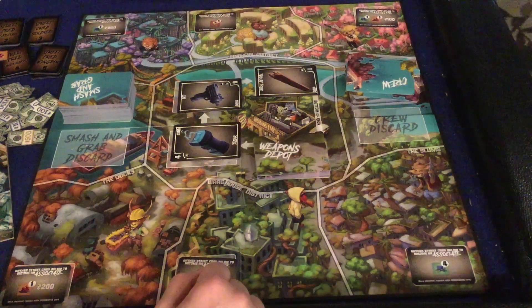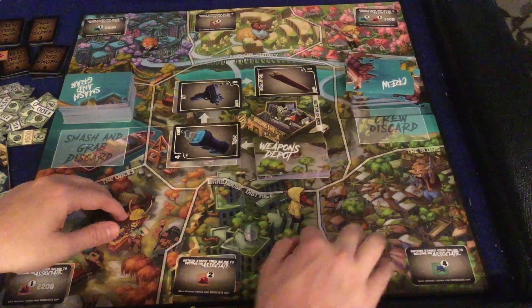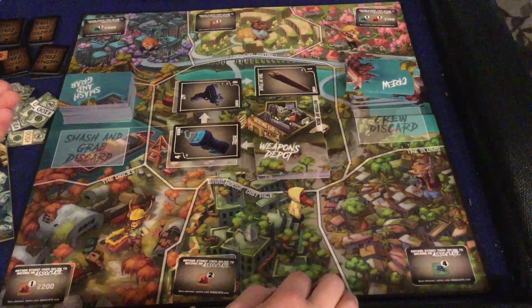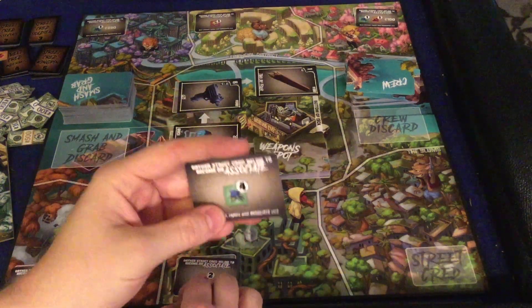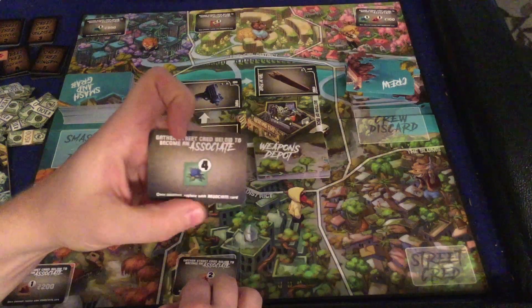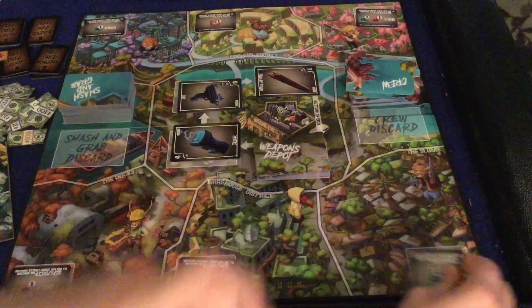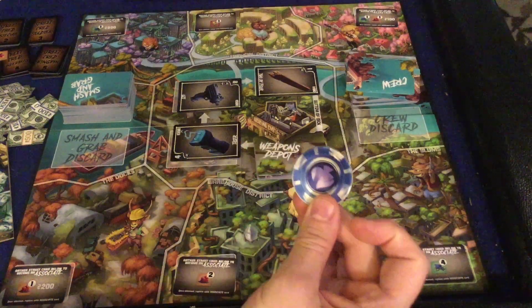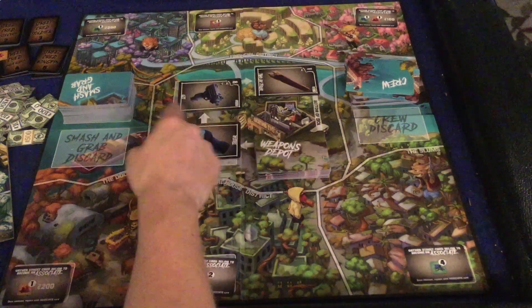Let's go over the components and walk through a mock turn. First, the board — focusing on the turfs. You're going to have six different turfs in play at full player count; fewer turfs with fewer players. Each turf starts with a level one street cred starter card showing what you need to do to capture it. For example, this one just requires four of this plant — the plants are basically drugs — and once you have four, you capture it and put your token on there.